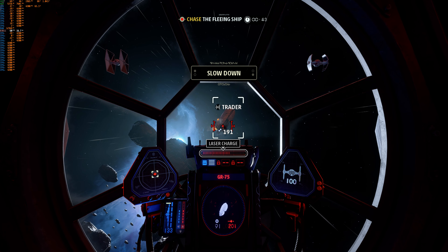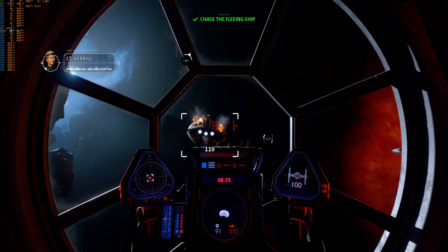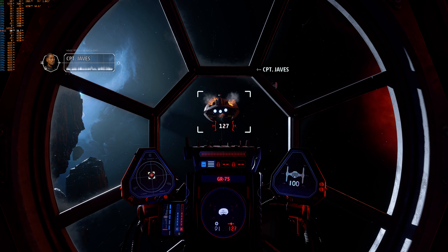All right, all right — scan us then. Just stop shooting. No refugees here, sir. Just smuggled weapons and a cargo of spice. Let the fleet handle those smugglers. We should get to the station.